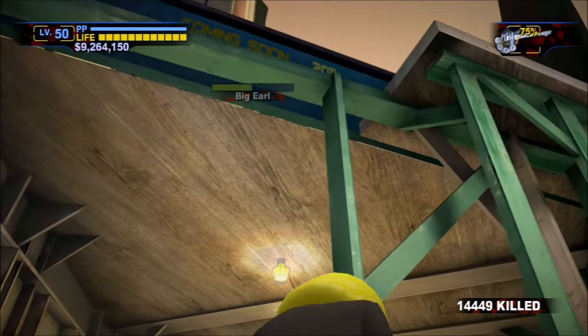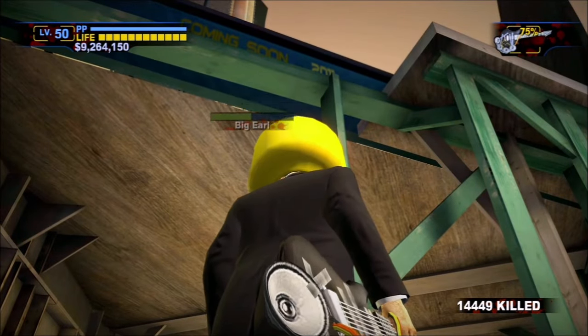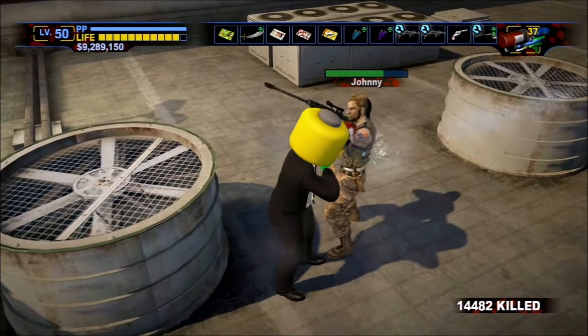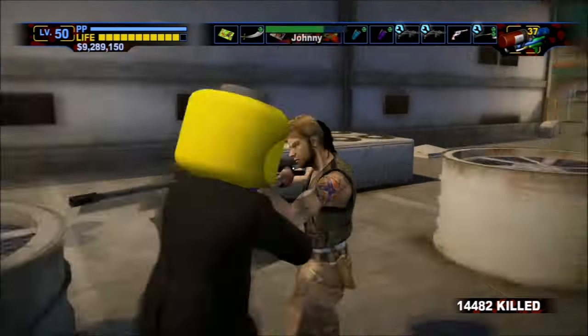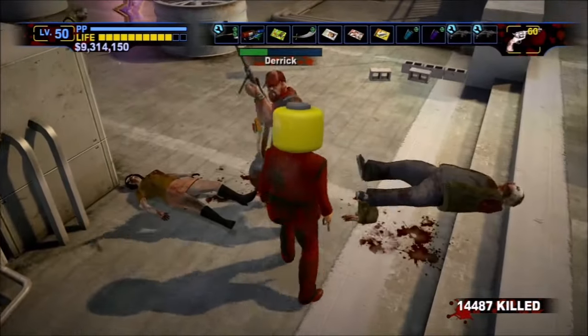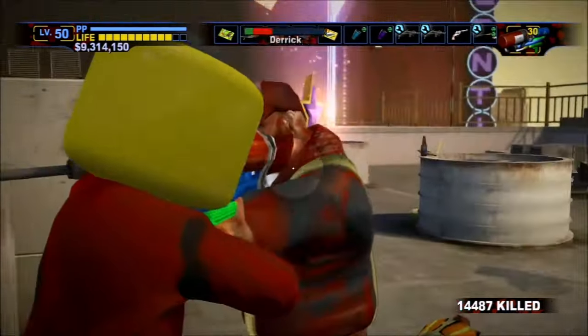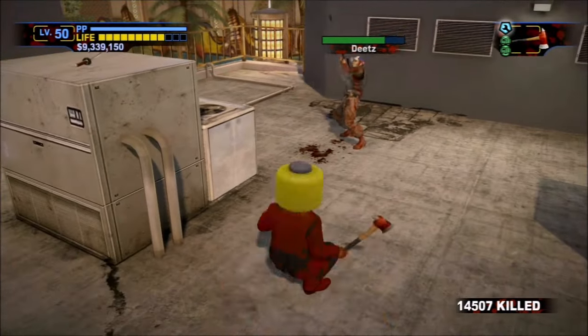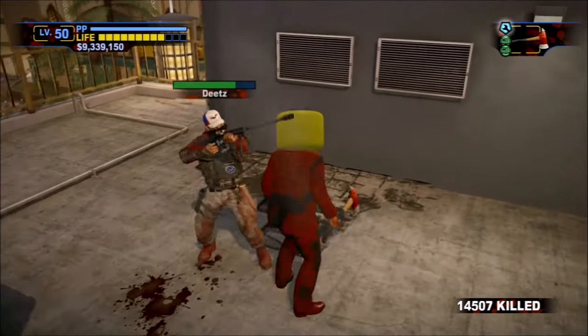At 4pm, the snipers become active throughout Fortune Park. However, only Big Earl and Johnny will be ready to fight right away. After they fall, Derek will be available, then Deets. Each of them will drop the full $25,000 bounty as well as their sniper rifle. Interestingly, they also still give prestige points in some versions of the game.